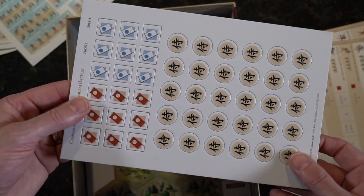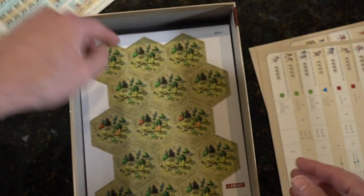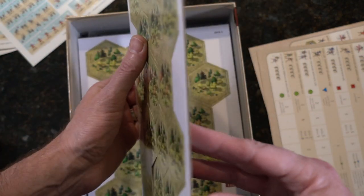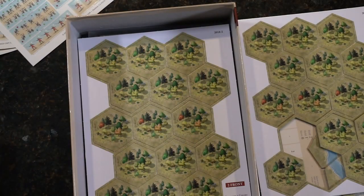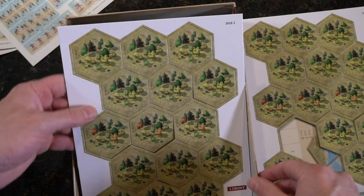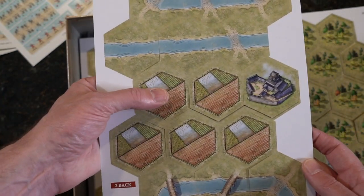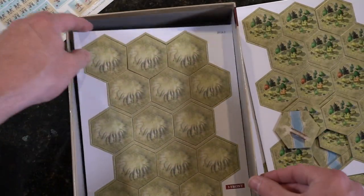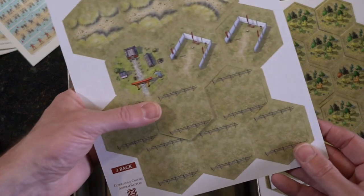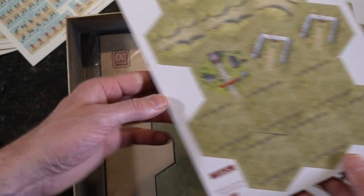Some tokens — very easy to punch out. Some terrain tiles; you can see the thickness. There's our river. Like a little rice field, maybe. You can see they're going to come out no problem. Here are some hills. Little fortifications, maybe a base camp.